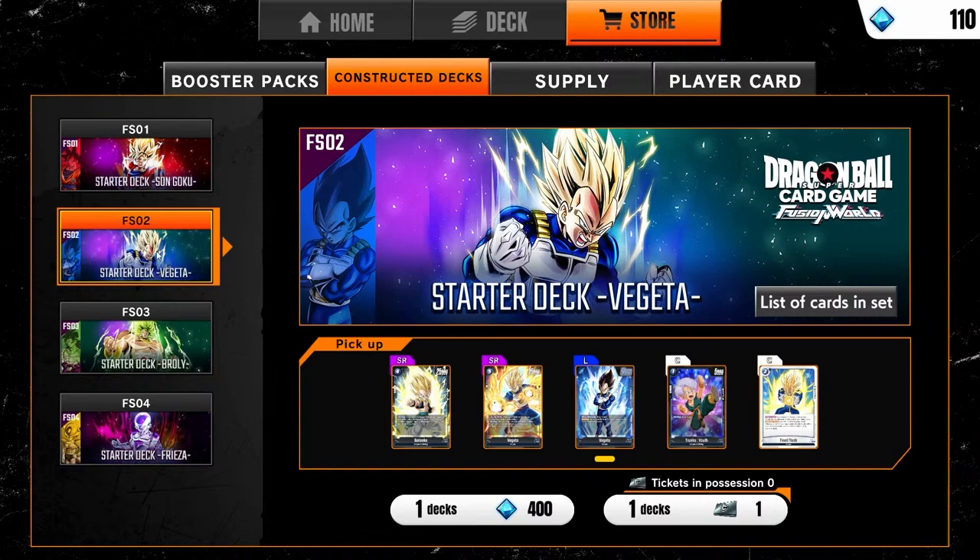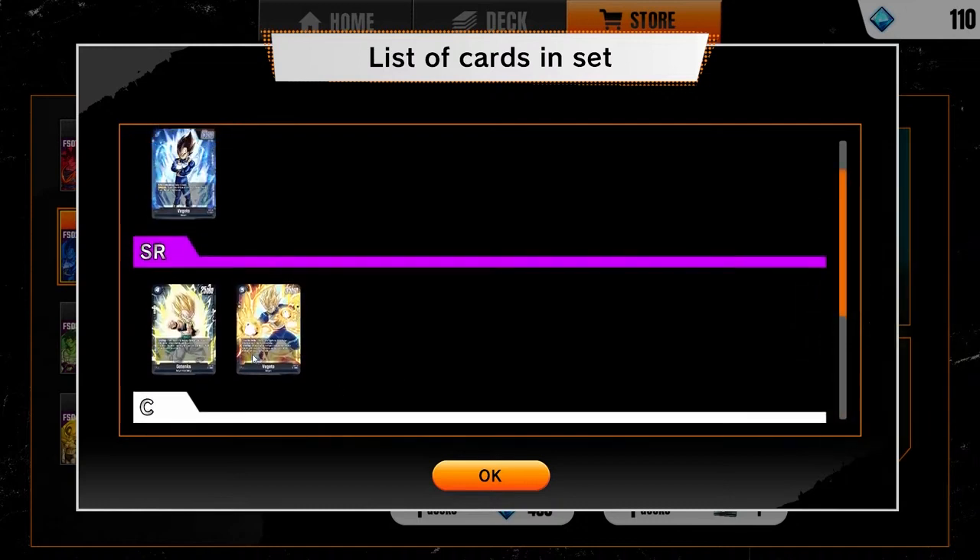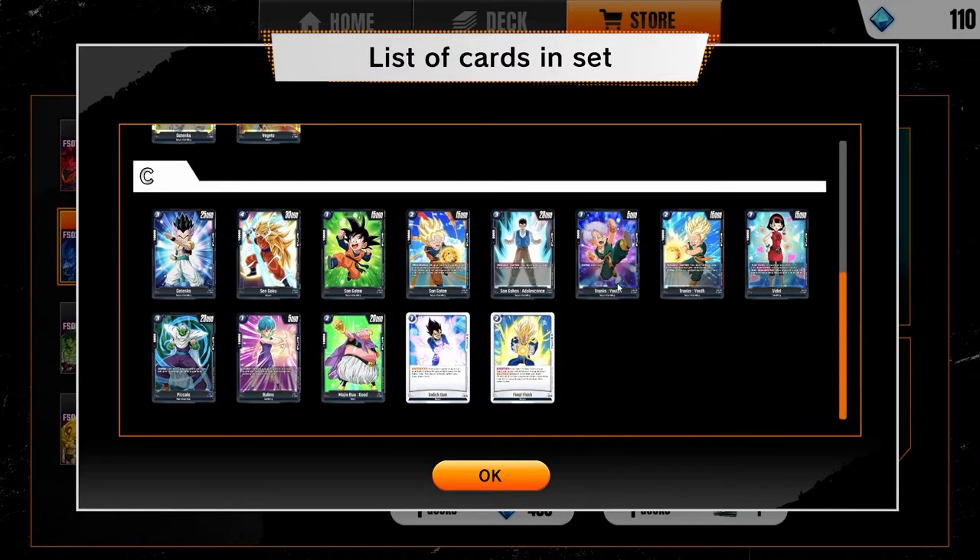Dragon Ball Fusion World is a simpler version of the original. With the blue color, it doesn't feel like they're really themed around their color — it just feels like a bunch of cards that work together, much less about a particular strategy. Blue in the original Dragon Ball Masters was about manipulating your energy, getting more energy, manipulating your deck, sending cards back to hand, but in Fusion World that doesn't happen very often.